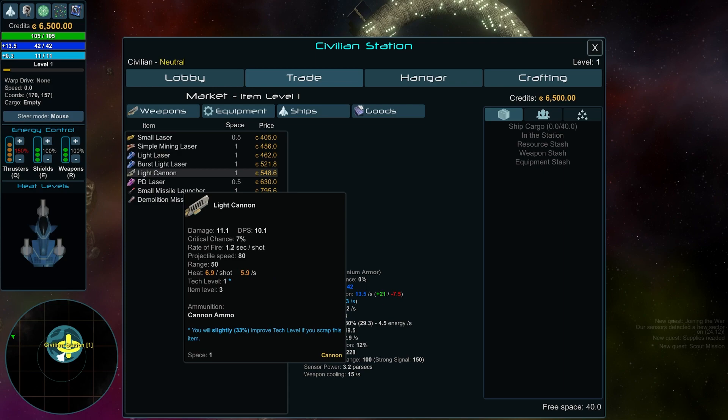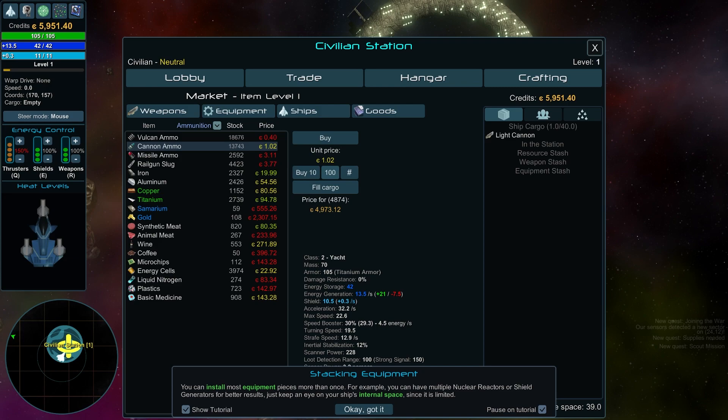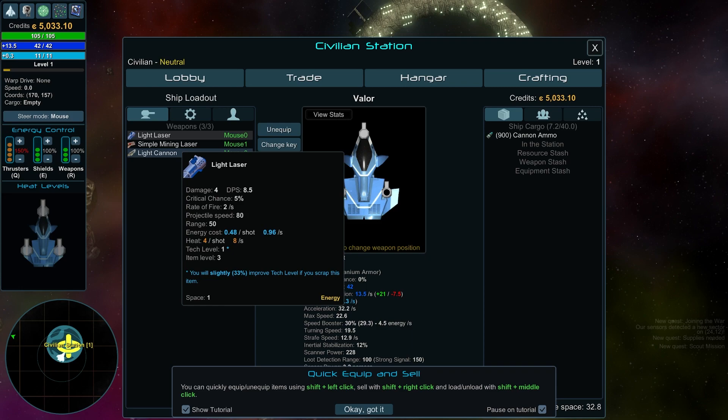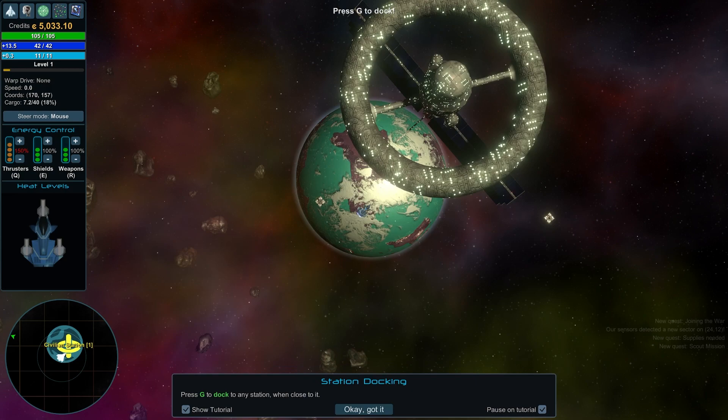We're going to buy the light cannon and then get 900 cannon ammo just in case. Then we need to go to the hangar and equip it. So now we've got our light laser and light cannon both on — we are good to go. Now we need to go explore, because one of our missions is to go out and see what we can find.